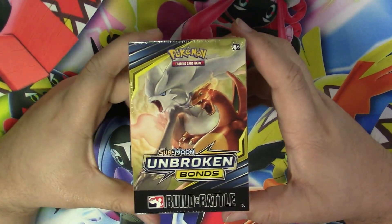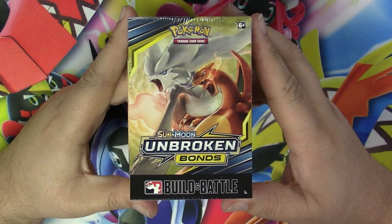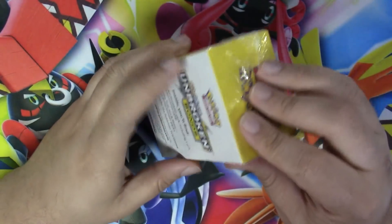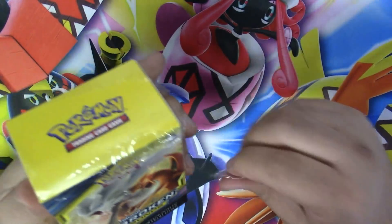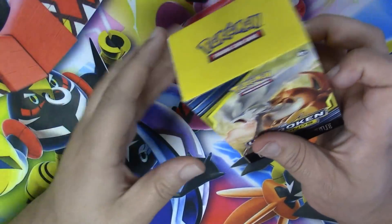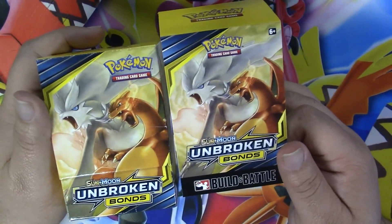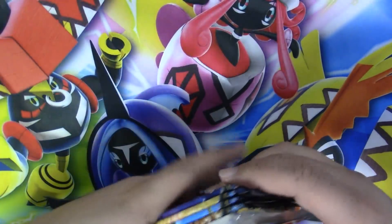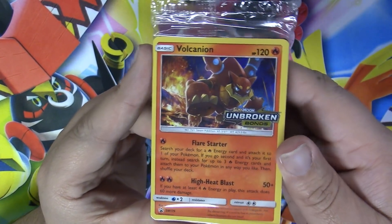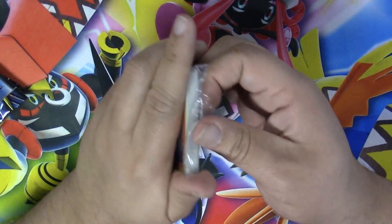Alrighty, here we go! I have this Unbroken Bonds build and battle pre-release kit and let's get this going. This is my first pre-release — I missed the weekend of pre-releases and I just cannot handle it, because you guys know how much I love pre-releases. I have the Volcanion deck, so let's check this out and see what's in it.